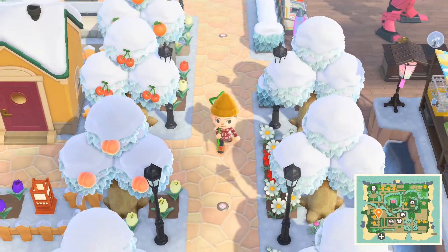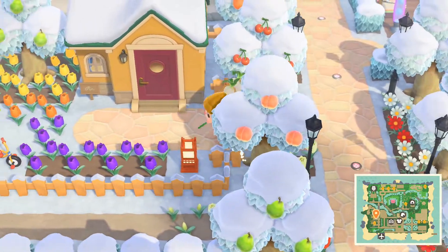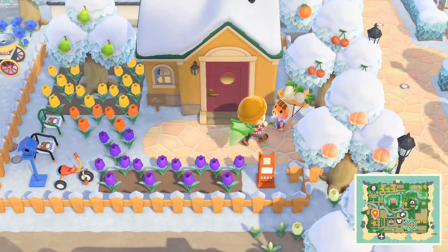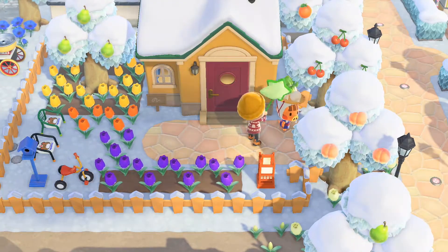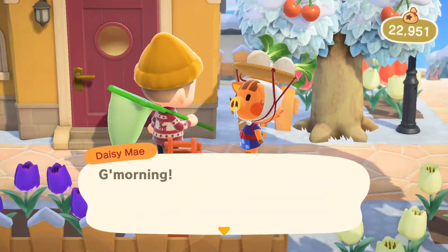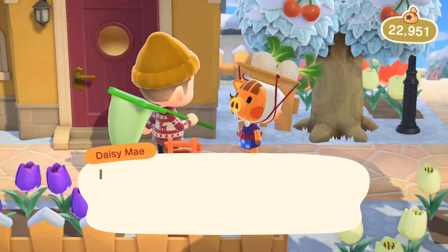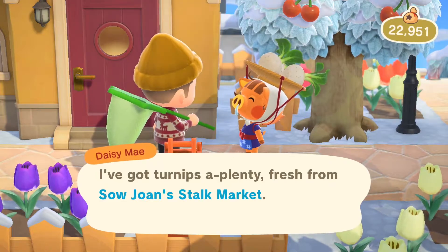Buying and selling turnips is an excellent way to make a lot of bells so that you can buy more furniture and clothing to decorate your island. Every Sunday morning, your island will be visited by Daisy Mae, who will sell you turnips for a price between 90 to 120 bells each.